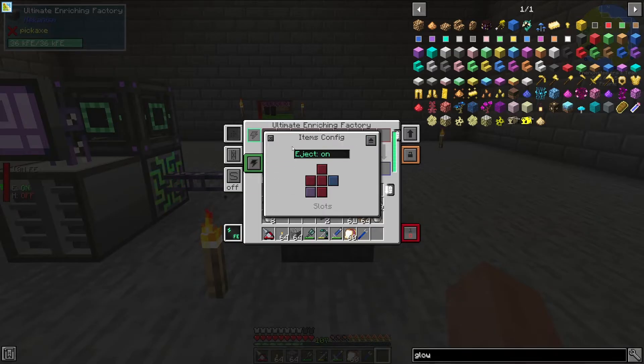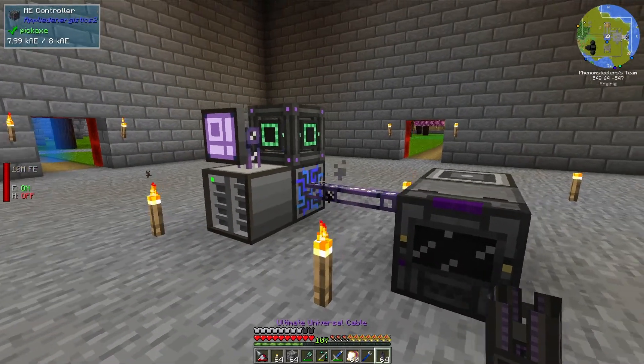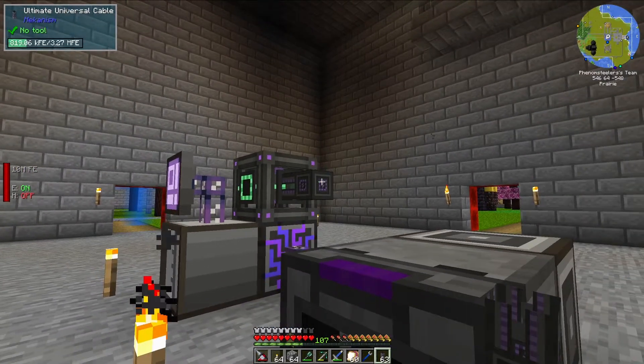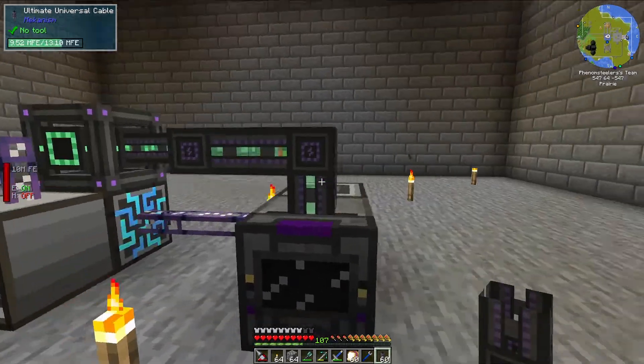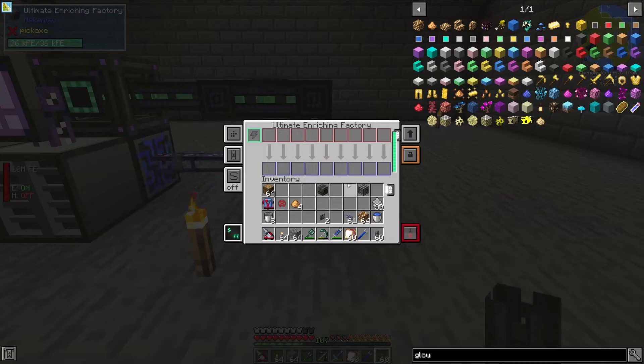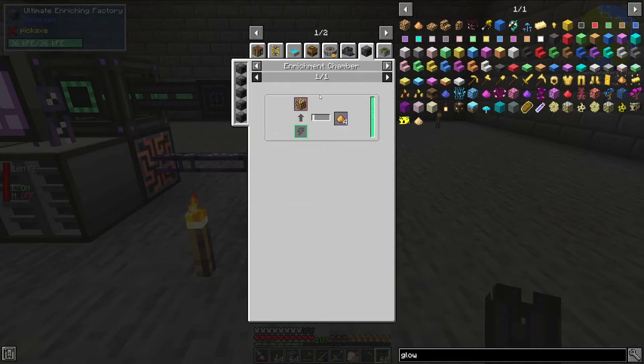These machines should be able to accept energy from any side, so let's go ahead and hook up the energy supply. We're just going to do it with some Ultimate Universal Cable right here. Let's run this cable like so, and you'll see why in a minute. This Ultimate Enriching Factory can turn glowstone into glowstone powder through this recipe right here.